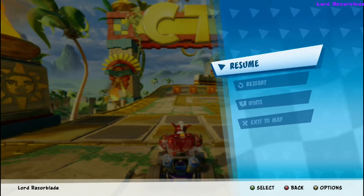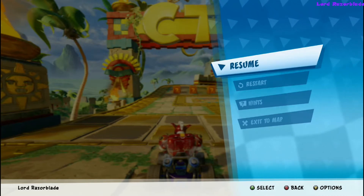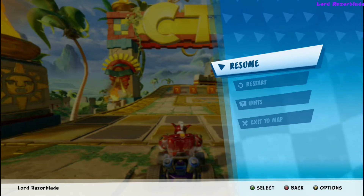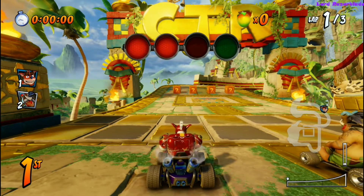Hey guys, Razer here with another Crash Team Racing Achievement Guide. We'll be going for the achievement called Me Fast and Slow, which is winning against Papu Papu in the Adventure Mode. This is pretty easy if you have it on the easy difficulty, so there isn't going to be much of a real challenge here.